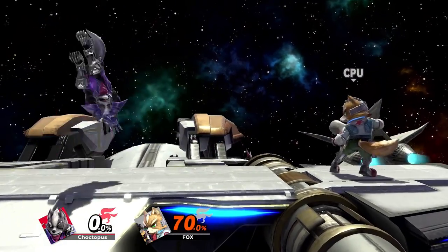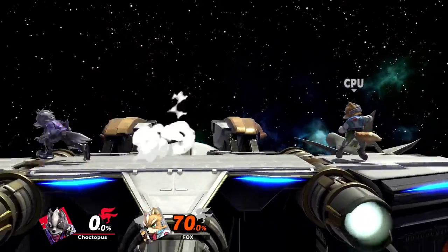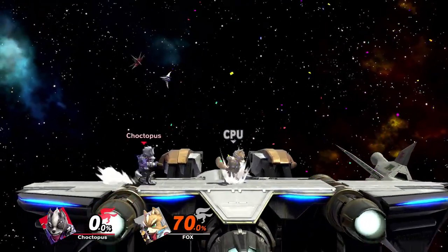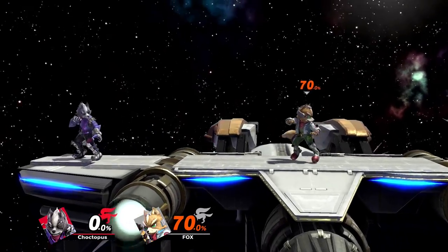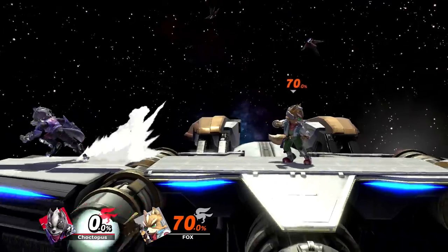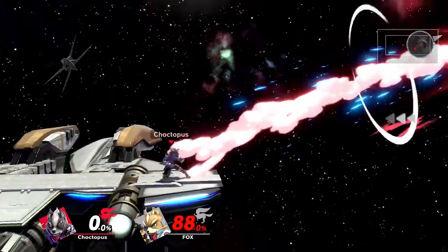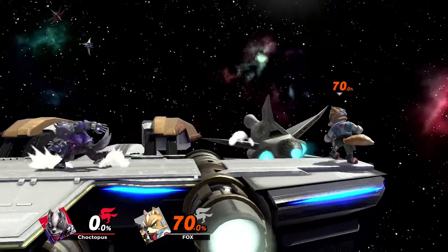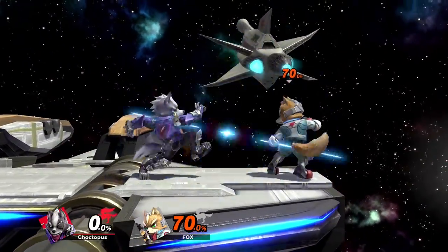Wolf's smash attacks are all viable kill options — they're all strong — but it's very easy to fall into a habit of spamming them because they do kill early, but they also have a lot of end lag, so they're easily punishable. I would use them more conservatively. F smash can kill somewhere around 70% towards the end of the stage, and it's more for a hard read — like if an opponent is rolling or has a bad landing, you can punish with an F smash.